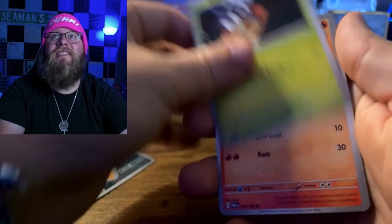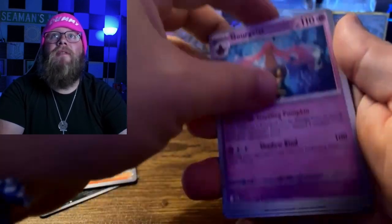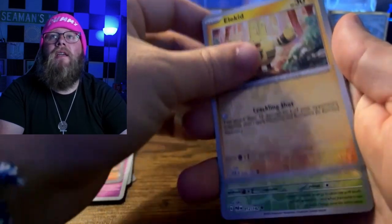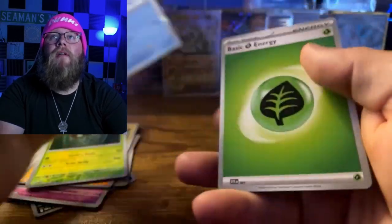Last pack — let's see what we get. We got Foycoco, Rika, Gorgist, Professor Sada's Vitality, Elekid, Orbeetle, and the Shenpao Holo. I think the Roaring Moon box is definitely going to take that one. Thank you guys so much for watching. If you enjoyed it, smash that like button, subscribe with the notification bell on, let me know down in the comments what you'd like to see me open next. Thank you for joining my Pokemon journey, and remember — this is only the beginning. See ya!